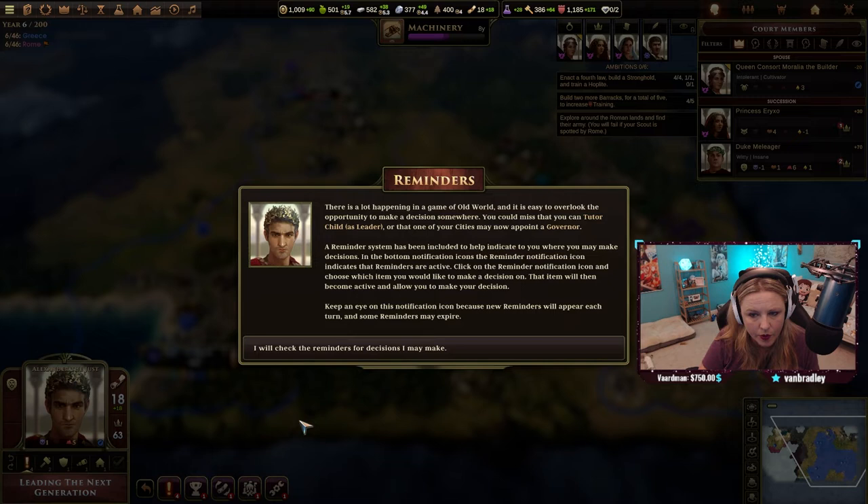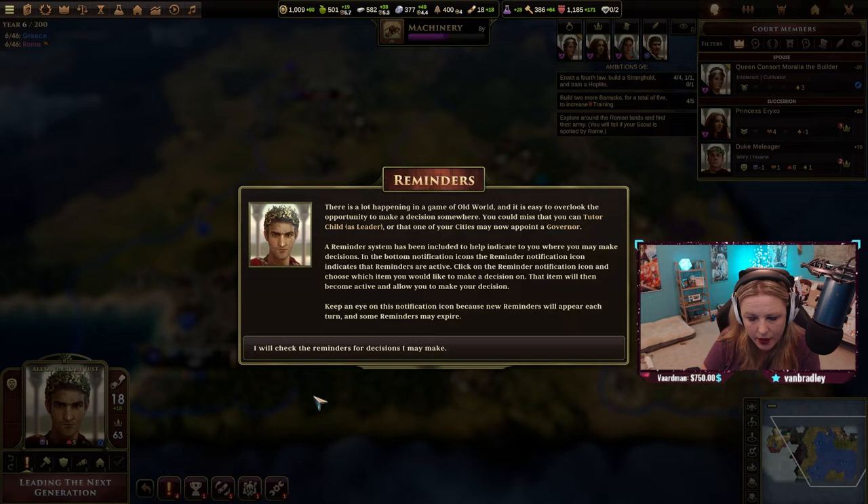There's a lot happening in Old World and it's easy to overlook the opportunity to make a decision. You could miss that you can tutor a child as leader, or that one of your cities may now appoint a governor. A reminder system has been included to indicate where you may make decisions. The reminder notification icon at the bottom shows when reminders are active.